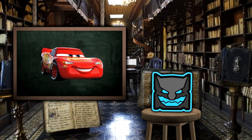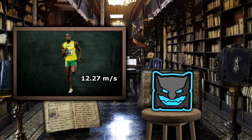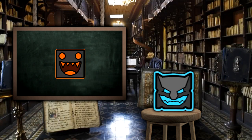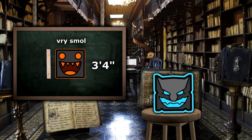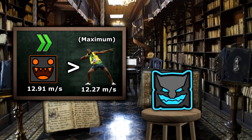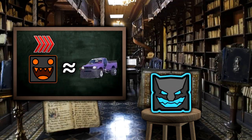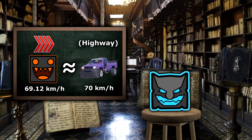To put these speeds into perspective, Usain Bolt can run at a maximum speed of 12.27 meters per second, which would mean that your character — which is only about 3 feet tall — can travel faster than the fastest man alive at only its median speed. And at maximum speed, your character travels at about the speed of a car on a highway at 70 kilometers per hour.